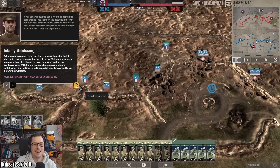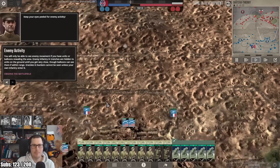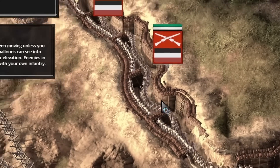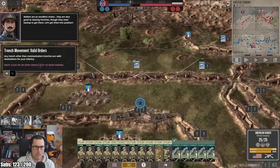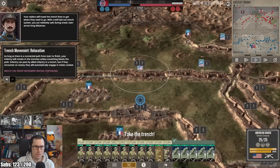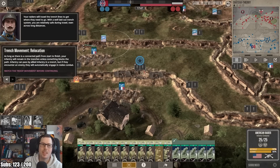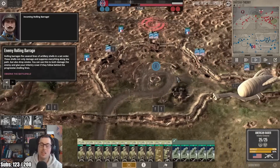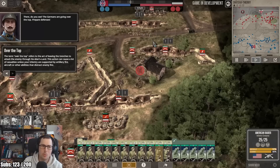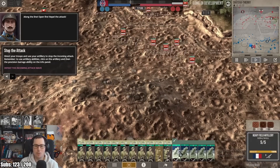Observe the battlefield. Where are the Germans running to there? Select a raid by clicking on the unit tray, then right-click to an open trench slot. I think there are things in the tutorial that could use a bit of polish. But overall, I'm going to be playing the heck out of this game. They're going over the top — time to defeat the incoming German wave.